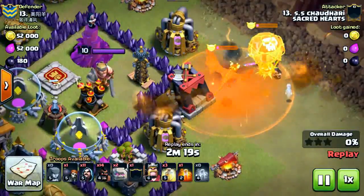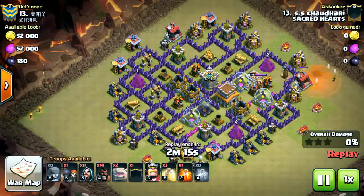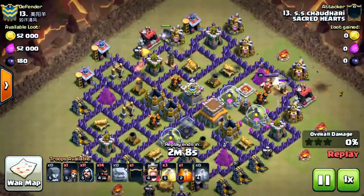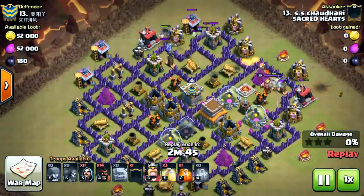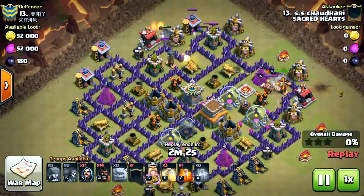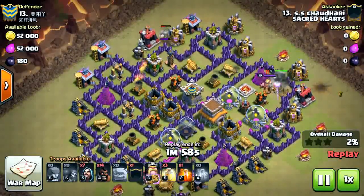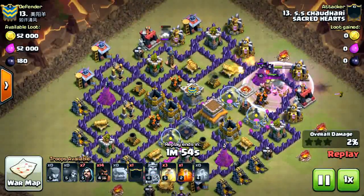He is wasting a lot of wizards at this point, but finally the CC is out of the way and he is ready for the hog part. He drops two golems - one into an empty space on the top side of the base - which was not a very good plan. He clumped up his wizards on the right side and all of them were killed by the splash damage of the mortar.